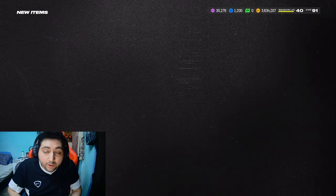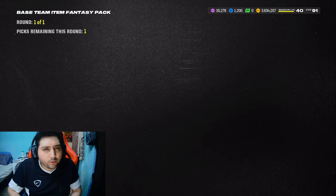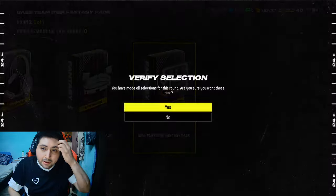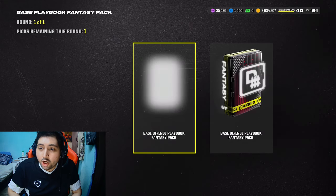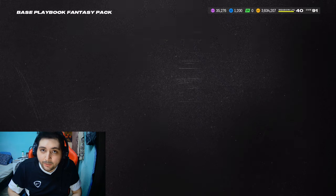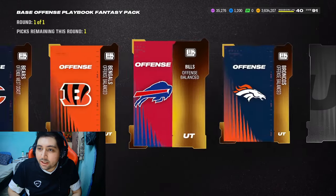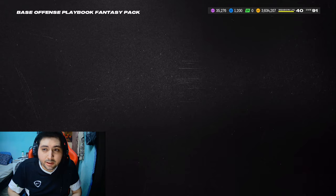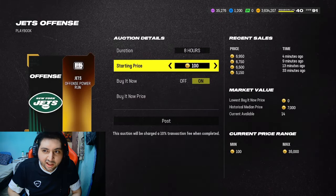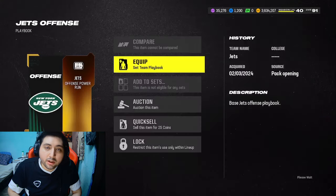This method works throughout the whole entire year. I highly recommend you get on, post about 10 of them up, and don't worry about it. When you get back on before bed, do another batch. Open the pack, choose offense, offensive playbook, select the Jets. Post it on the auction house for about 6,500 coins with an 8-hour listing. They usually sell pretty quickly and then you make some coins.